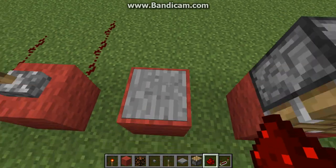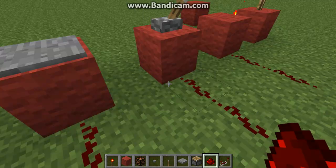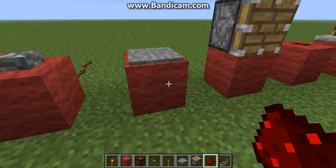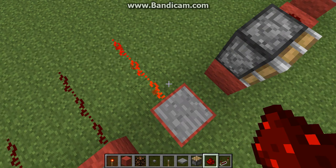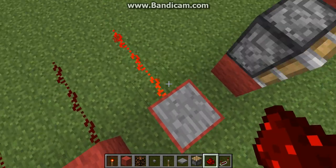Now here we have a pressure pad. For this to work, there is a wooden type which will let you drop blocks on it, or you can just step on it. Mobs or players can step on it and it will activate redstone, or doors, or whatever.